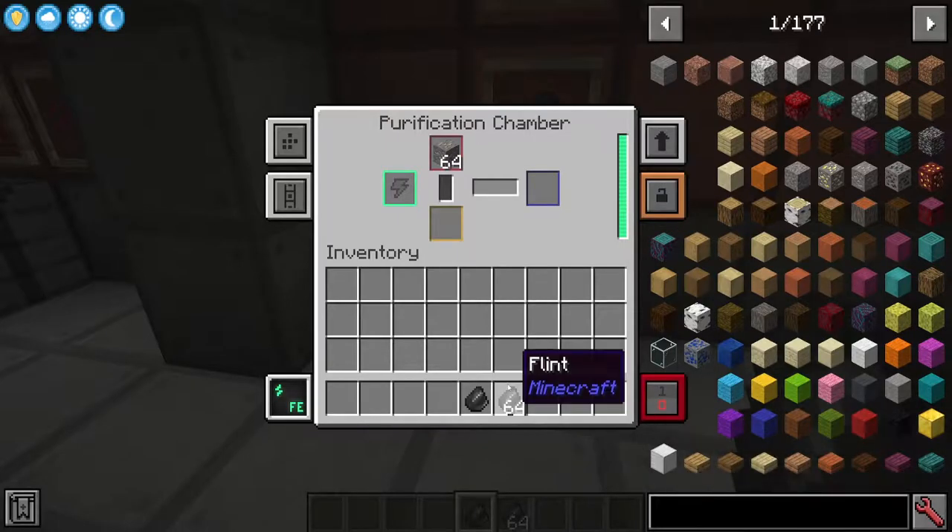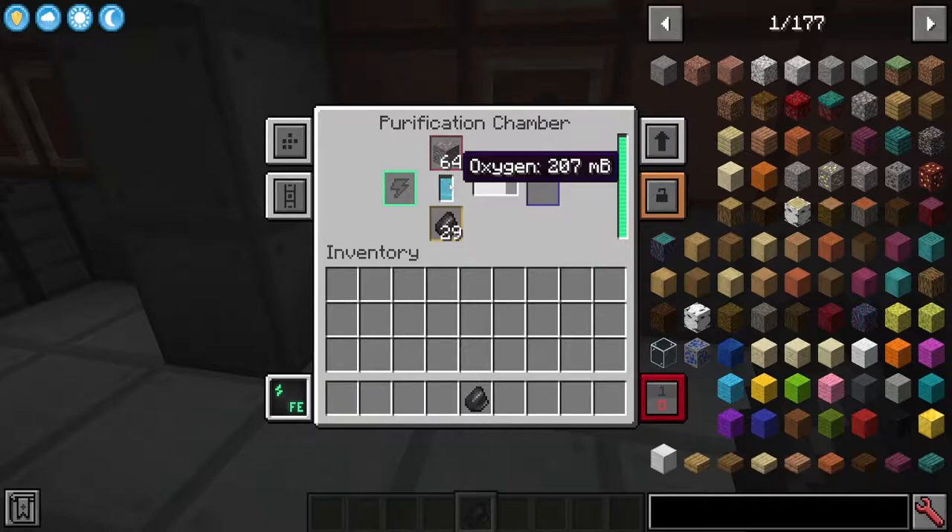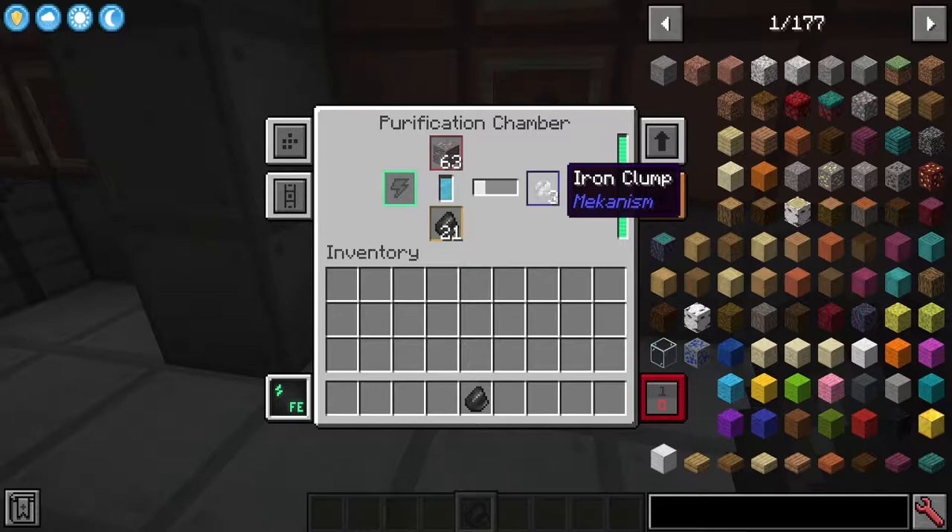If you take flint, you're going to need a heck of a lot of it. You place your flint in here and as you can see it eats up the flint straight away - it takes about 14 flint to fill this up with 200 millibuckets of oxygen, and that's going to give us our first craft.